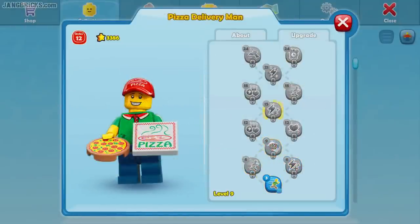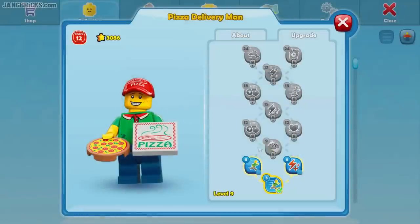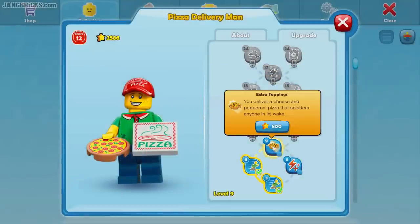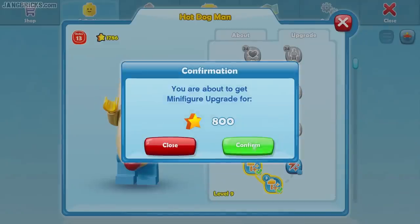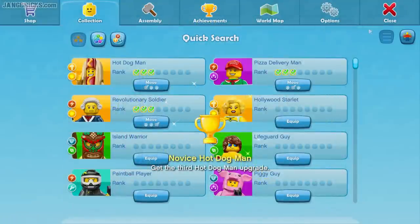What else I got? Pizza guy — move faster. That's good. I definitely like being able to move around if I want to skip through areas, and I want to do it as quickly as possible. So this guy will become my runner, while the hot dog man is my builder. Extra toppings — I'll take him, 800 stars. It's an okay deal. Smash an enemy and you heal a small amount — that's kind of like life steal. That can be a very good thing. Too bad he's not a striker though.